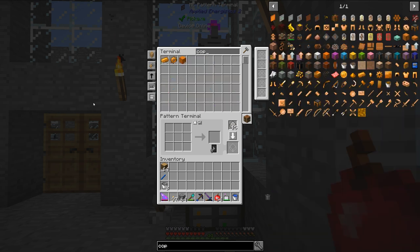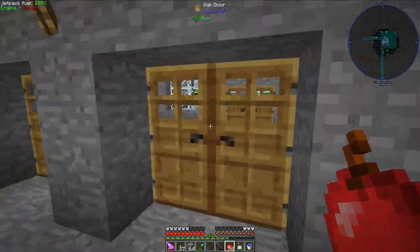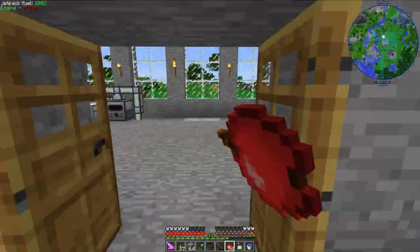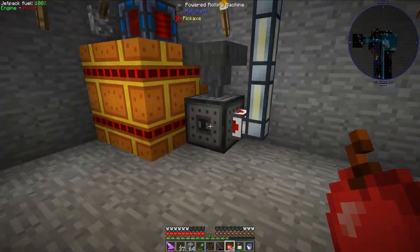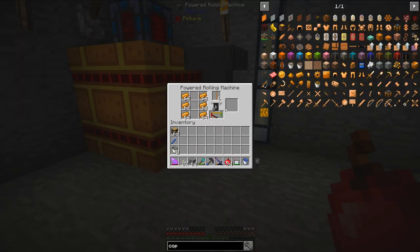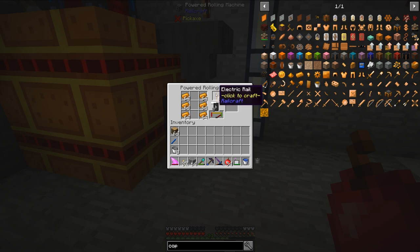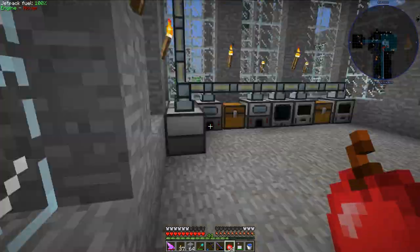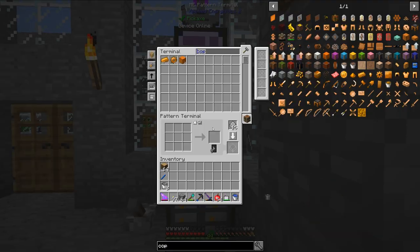It's a pretty simple recipe, so let me grab six stacks of copper so that I can throw it in a metal rolling machine, which I have in the basement of my workshop. I just need to put the copper in the correct pattern and I get electric rail. To get the powered rolling machine running, I need to flip that lever, and now that's off and going. The next thing I need to do is take that powered rail and make the electric track.